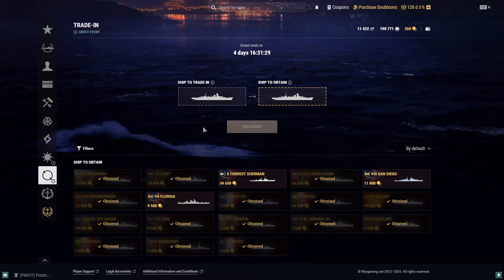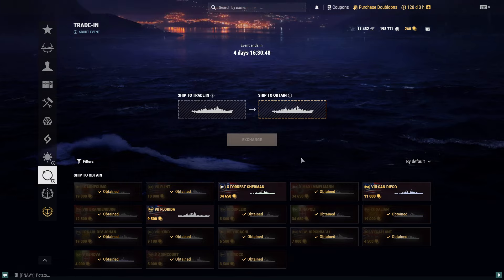I believe it might be possible that they will add these ships back. Karl XIV Johan, Minegumo, Galen, Dalian — there are a lot of ships available in this trade-in event. These ships are not available for resources whatsoever; they are available for doubloons right now, but I think USS Johnston and Rhode Island will possibly be available soon enough.